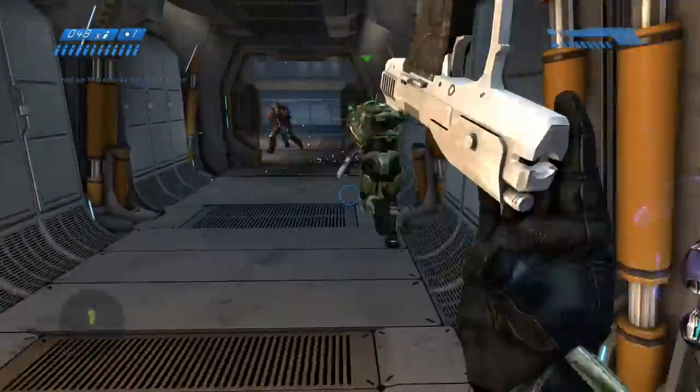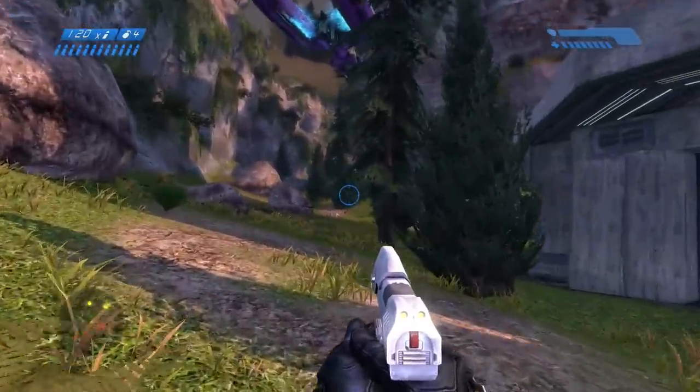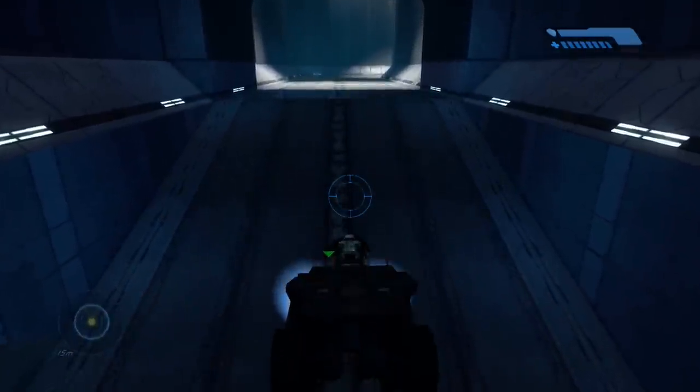We both missed an assassination attempt on an elite, but Luke even got an achievement for beating a Halo level without jumping. Jumping onto the next level, Halo, it was pretty straightforward — just some firefights and no parts that required actual jumps in the indoor section.